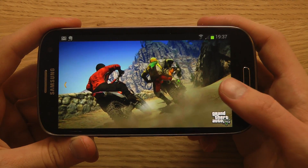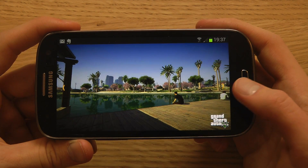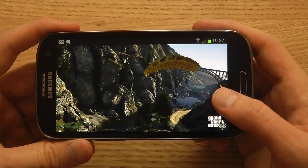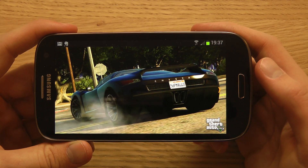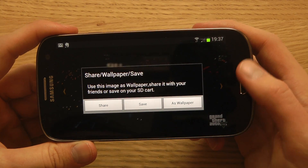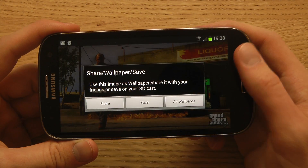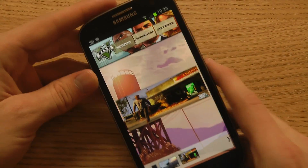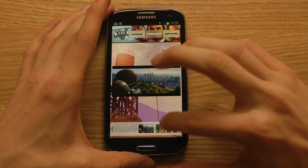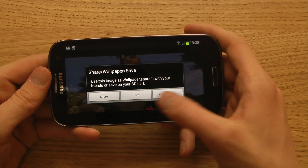You can see someone skydiving, friends doing some kind of mission, and driving away from the cops — pretty intense. I love the environment. There are a lot of nice cars in this game. Continuing on, you can see a helicopter and some burning stuff. That's the wallpaper section. They also have a screen caps option in the app, so you can see screenshots from the trailer.